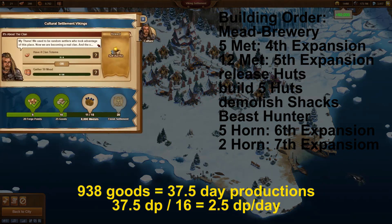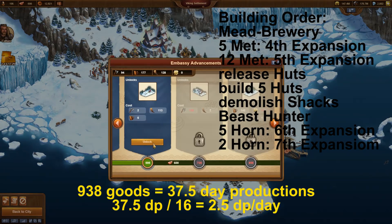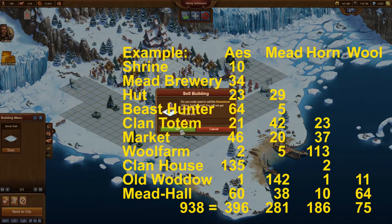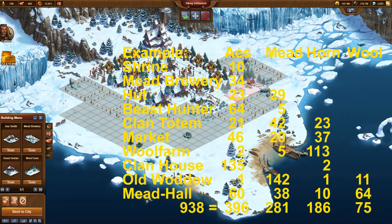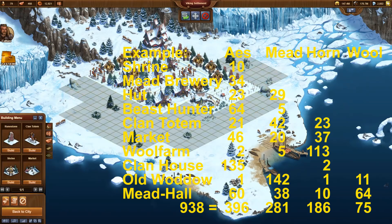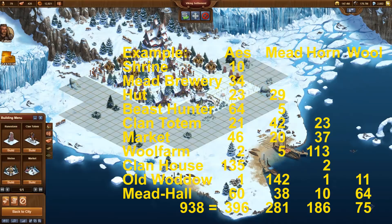Yggdrasil will be rewarded independent of how long it might take. Releasing the shrine always requires 10 accesses. The meat brewery always needs 34 accesses. Afterwards, all prices are split randomly on the goods already available at that point. The total of all goods is always 938.